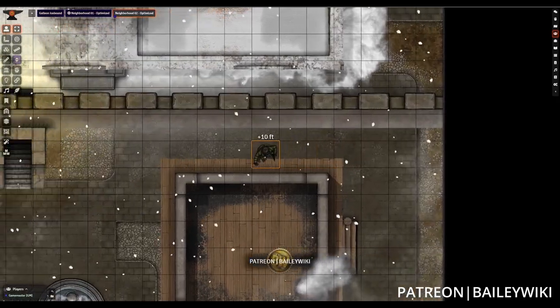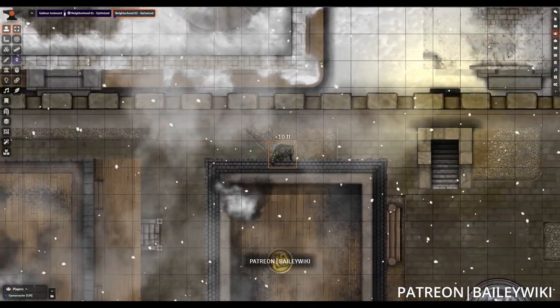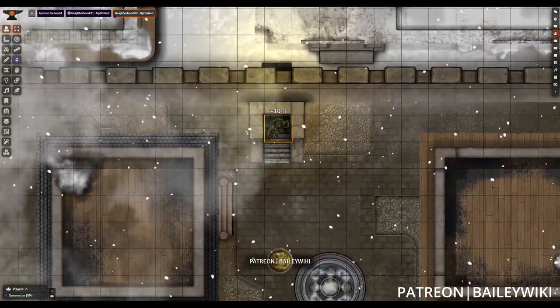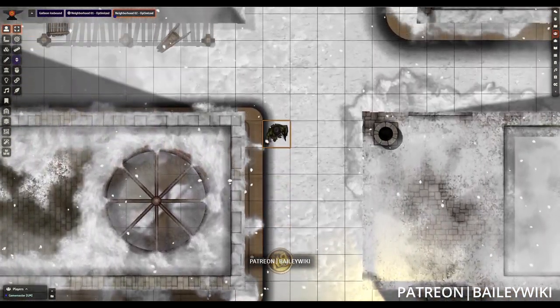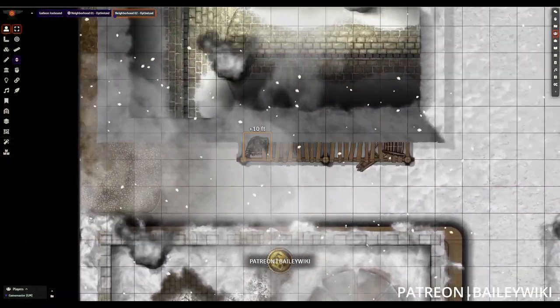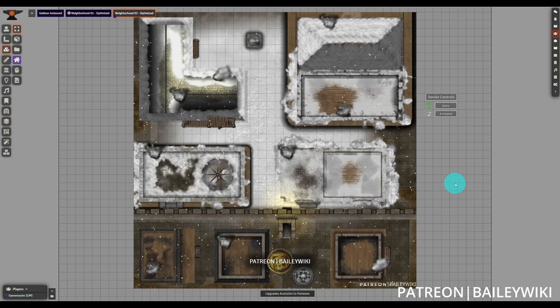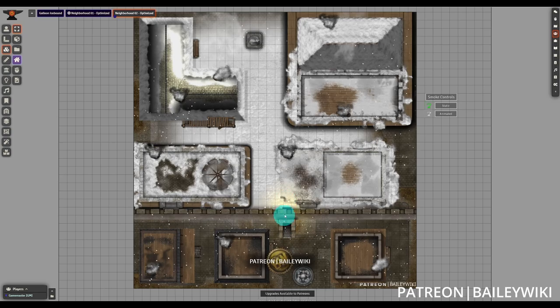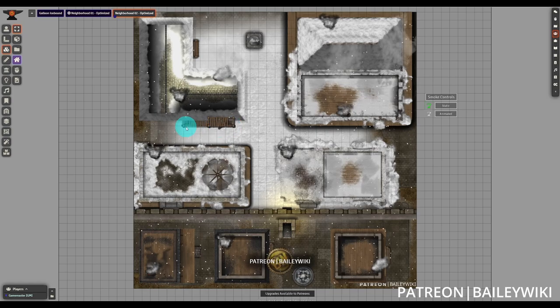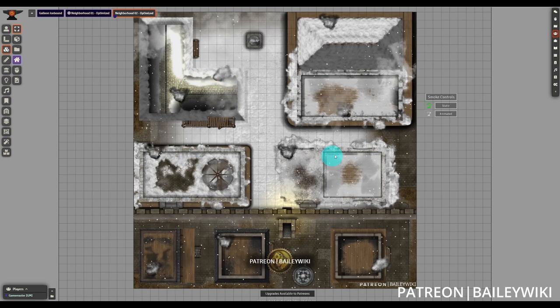Similar to our first scene, the next scene is the Neighborhoods 02 scene from the Bailiwiki Modular City District Number One. This is a wintry scene featuring snowy assets and another style of roof. There are also elevation changes such as scaffolding to climb up onto the roofs of the buildings. This uses a facade system that incorporates an elevated area to add interest to the navigation, and we can further play off of that by using the scaffolding to bring players or adversaries onto the roofs for a rooftop chase or escape.